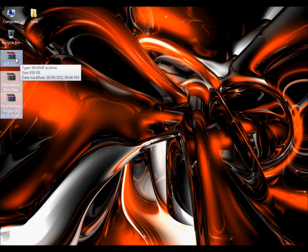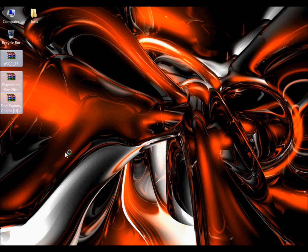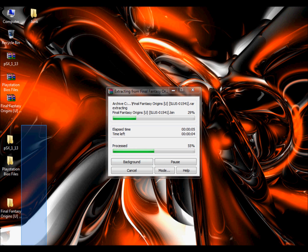Once you've installed WinRAR, highlight all the files, right click, and click 'Extract each archive to separate folder.' That will extract each one to its own folder.